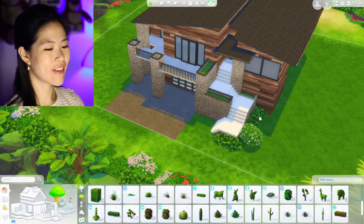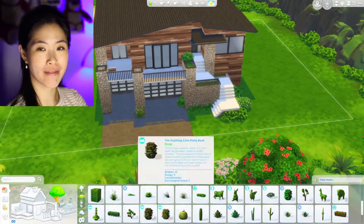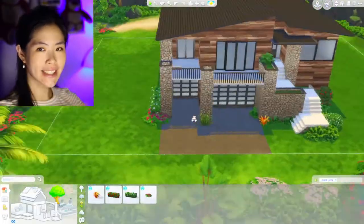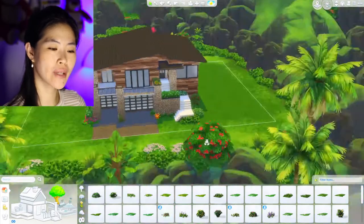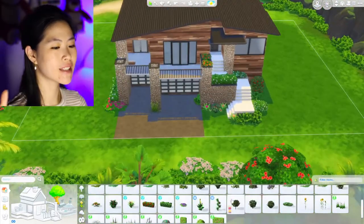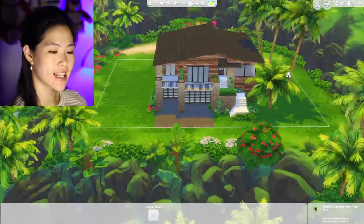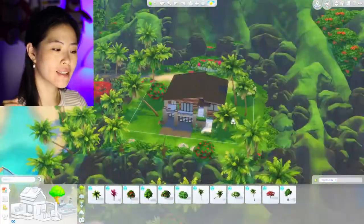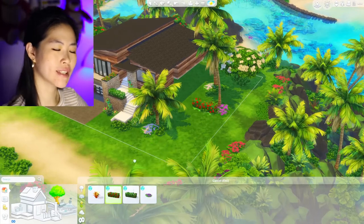Now you can see how I do the landscaping, because usually I just cut this part in my videos. What I do is take a look at the surrounding area and see which plants and bushes are used around the lot, then use the same ones in my build. I want to make it seamless — make it look like it belongs with the surroundings.